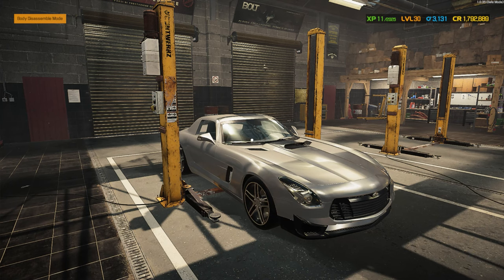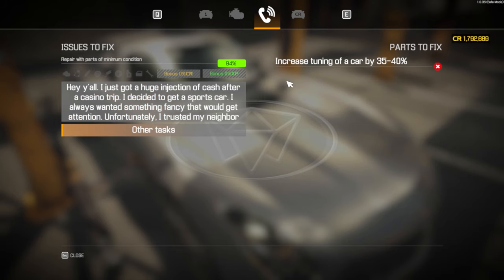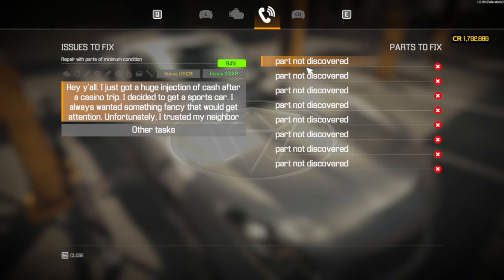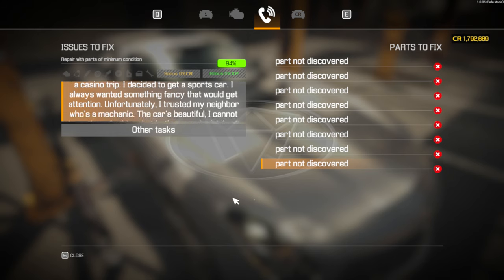I know exactly which parts I need to buy. We need to tune some parts — increased tuning of a car by 35 to 40%. I know exactly which parts to buy to increase by that much. I also know these eight parts. If you want to know, you can find the cheat sheet link in the description below.